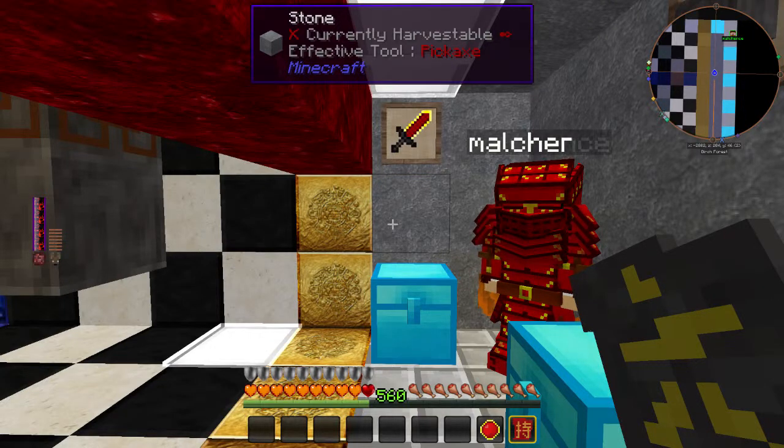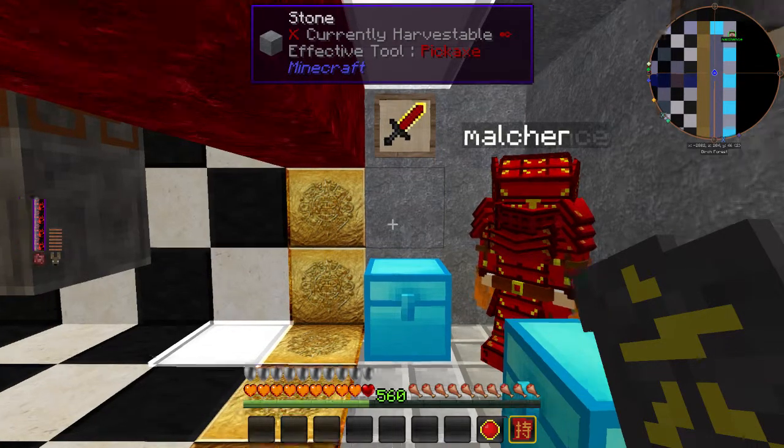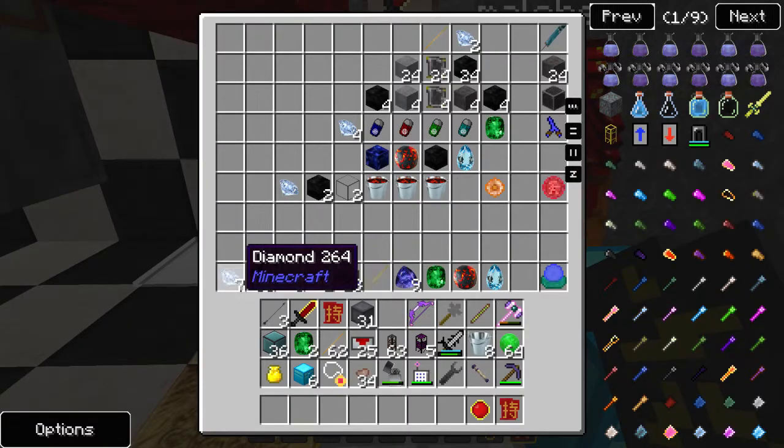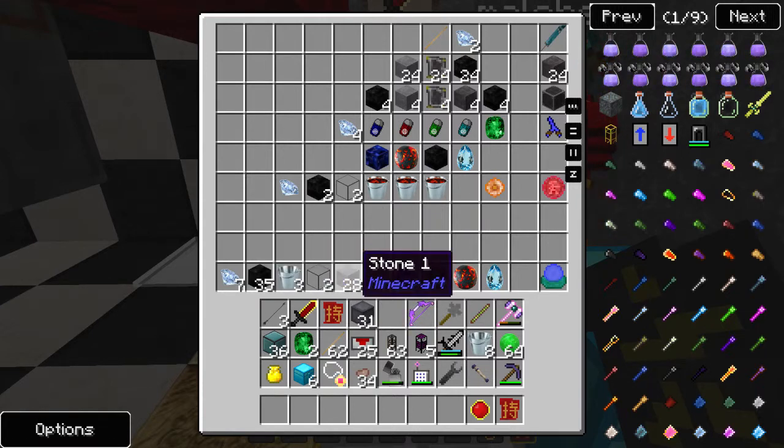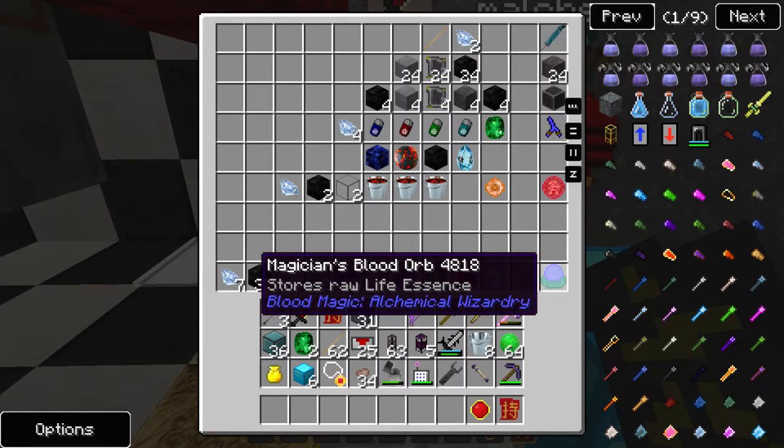In order to get the weak blood shards, you're going to want to create a bound sword. To create a bound sword you're going to want the following materials: seven diamond, 35 obsidian, three buckets, two glass, 28 stone, one stick, nine lapis lazuli, one emerald, one magma cream, one ghast tear, and of course your magician's blood orb.